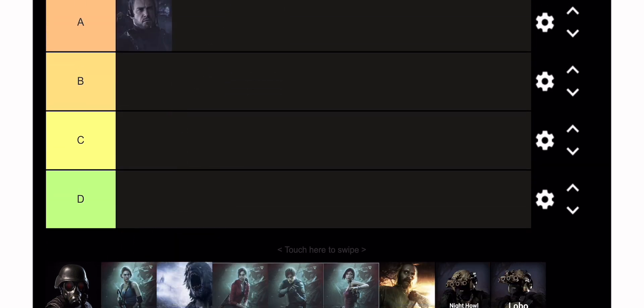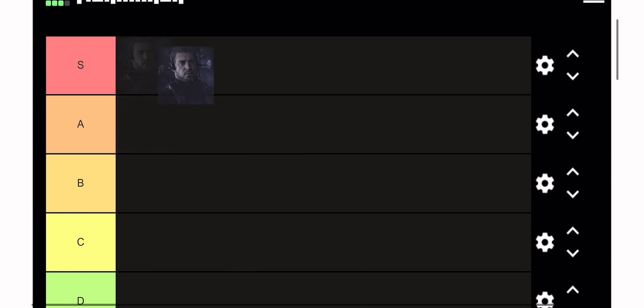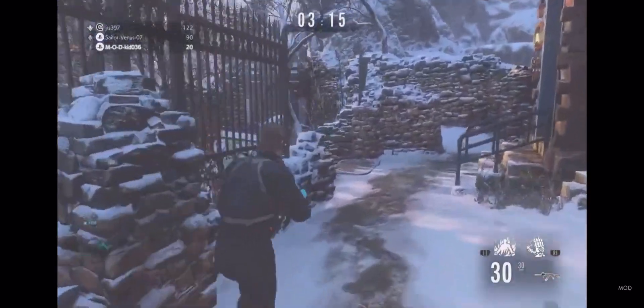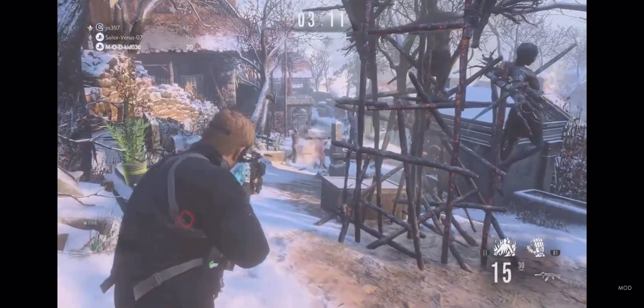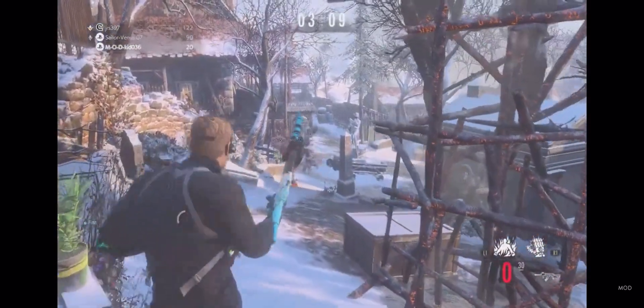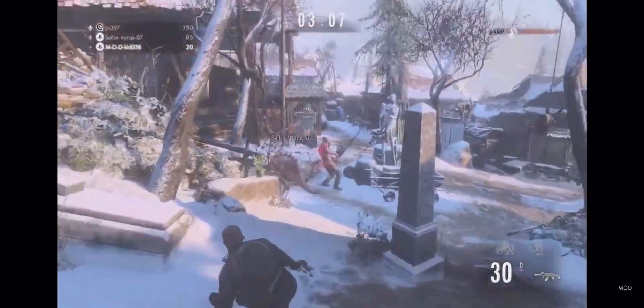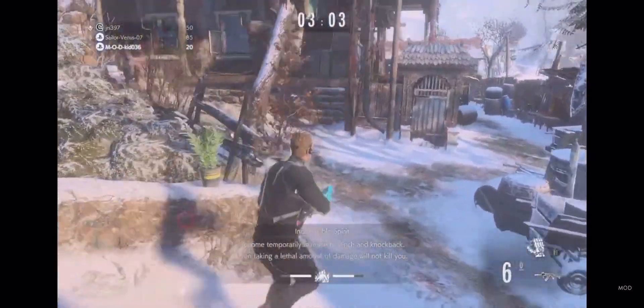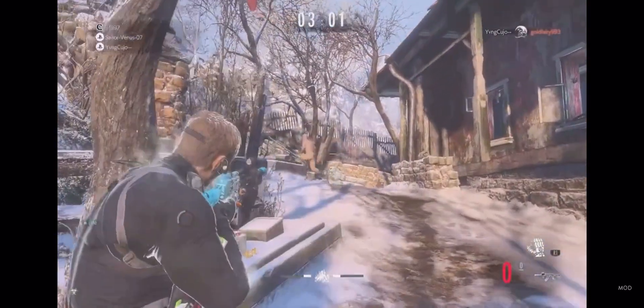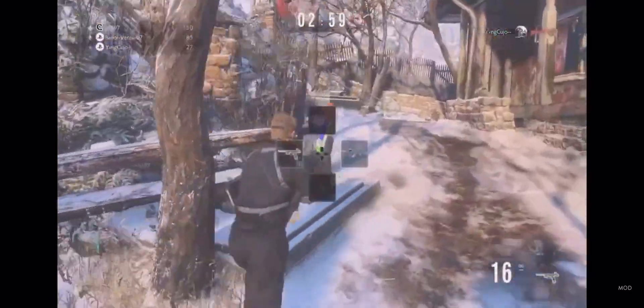Without further ado, let's get into the main man himself, Chris Redfield. Chris Redfield is going to be the first person to make the S tier spot because he is definitely just such a solid character. They gave him an invulnerability skill that makes him invulnerable to all attacks for a short period of time, which I just activated as you see there.